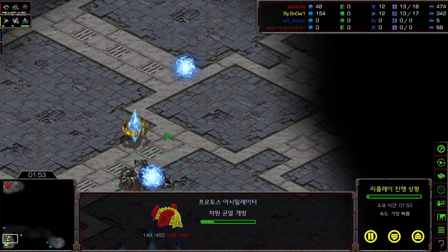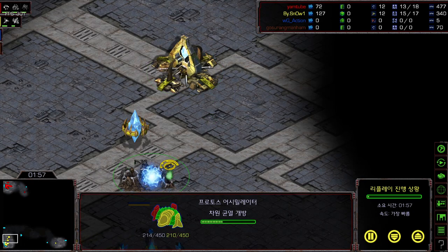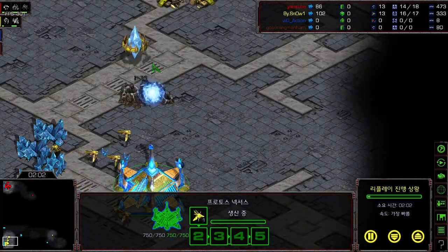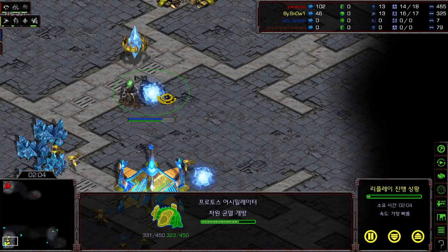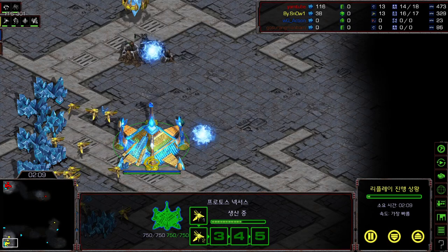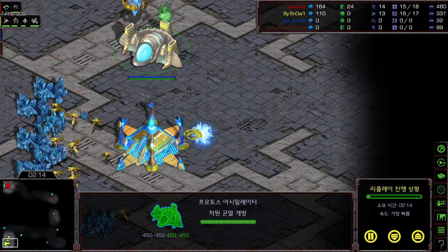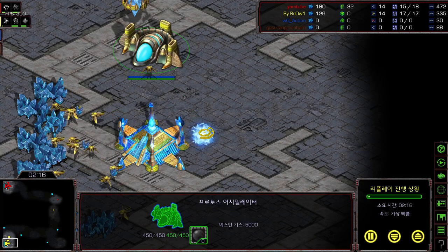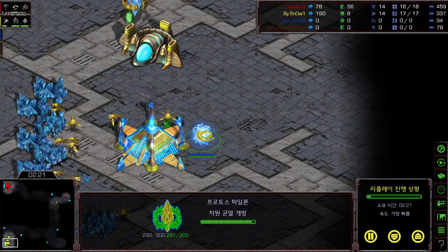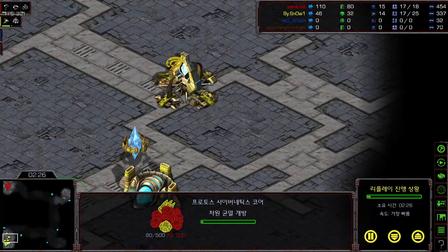This is pretty interesting, because usually if you want to do that gateway opener, you want to start your assimilator after making a Zealot and after building your second pylon. But Snow has actually built his assimilator pretty fast. So let's see what Snow's build will be. His assimilator just finished, but he still doesn't have the 200 minerals to start his Cybernetics Core. So Snow is just mining with two probes. Cybernetics Core is now getting started.